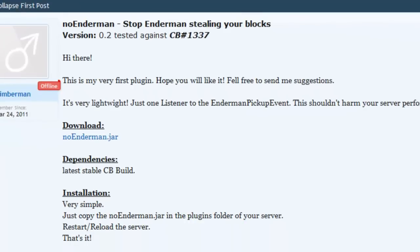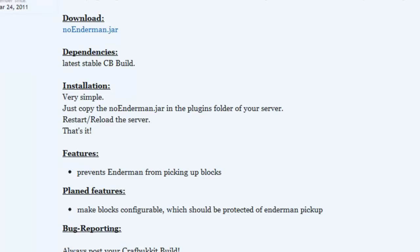As you know, when endermen spawn they like to pick up random blocks on the landscape, and it gets kind of frustrating when you go past one of your most amazing builds that you're really proud of and there's a load of holes in it. This plugin is designed to stop endermen picking up blocks. They do have some planned features to make the blocks configurable — so they can pick up dirt but not anything else, or they can only pick up cobblestone, for example.